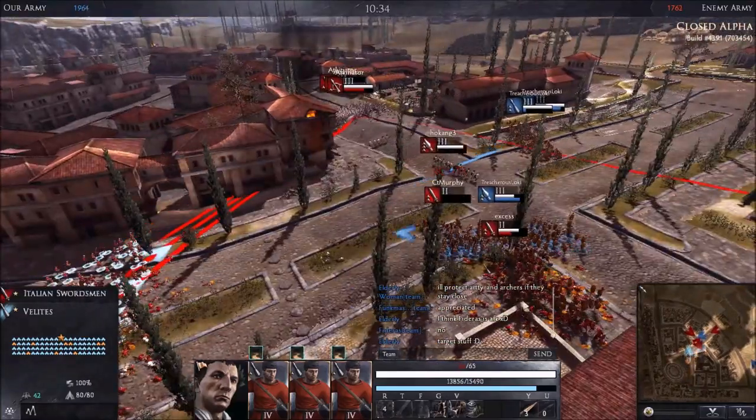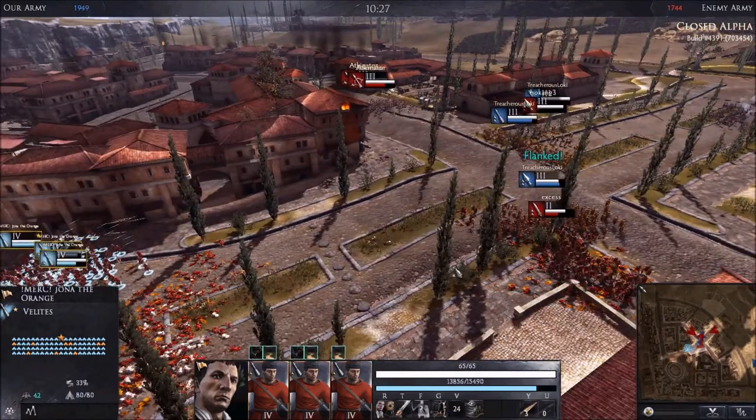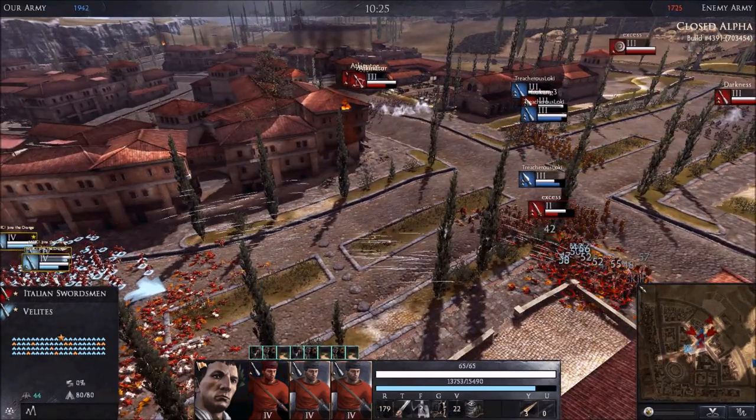As you can see, my allied spears are locked in combat with some swords. I'll simply help them out by using Focus Fire at the back of the sword unit.